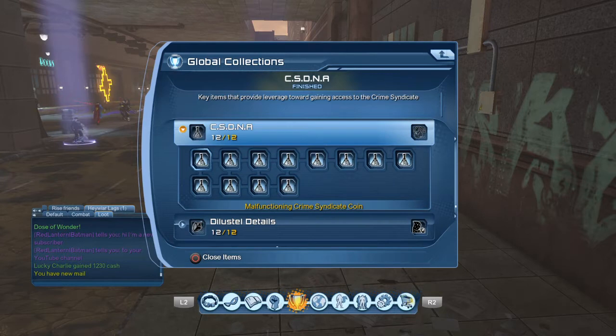So the very first one, just like all the other ones, the very first one is the one you have to buy from the vendor. Then the second collection from that is going to be Counterfeit Ultra Buck.